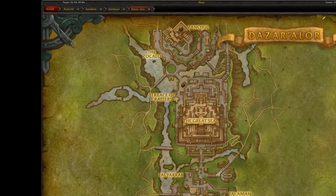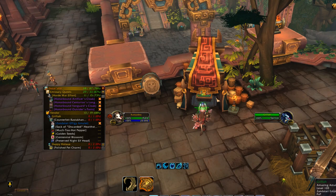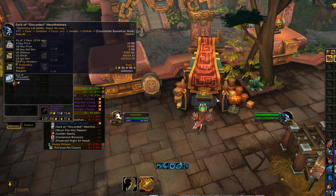First thing you want to head over to Grifta in Zondalar. By the way, these are all on the Horde side in Zondalar, the main Horde city — or the Zara lore. You're going to want to buy a Sack of Discarded Hearthstones from him.